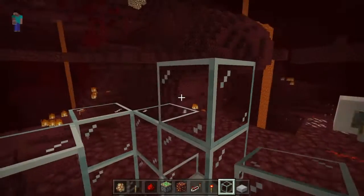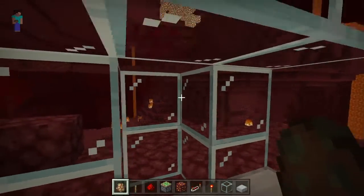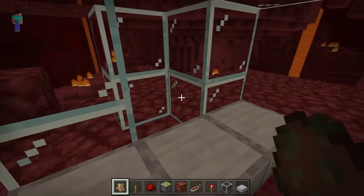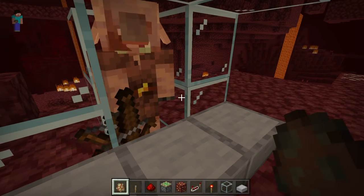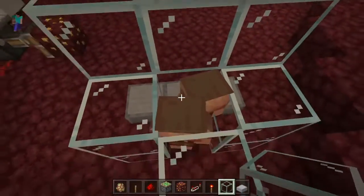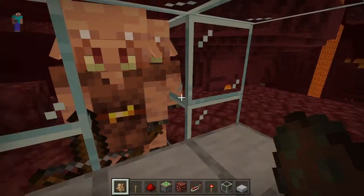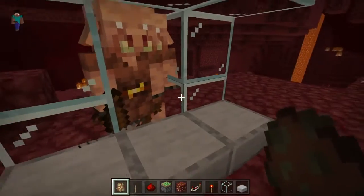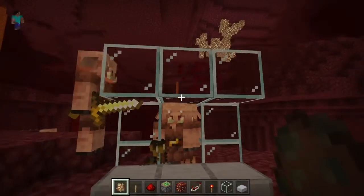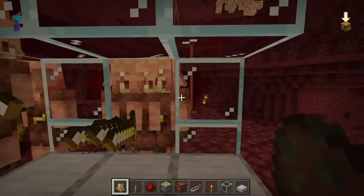So we take our glass block, whatever you want, and then we put our piglins in here. It's hard to get them in survival, but you're just gonna have to figure that out, I'm sorry. We take our piglins, come in here — two, three, four — you're gonna have to move! This is the piglin police. We're gonna wanna put them in here. That's a good amount, probably like 10 or something — you could probably do like 20. 20 is a good amount.